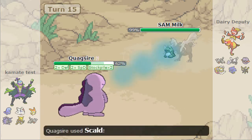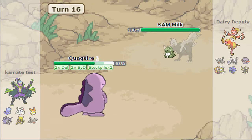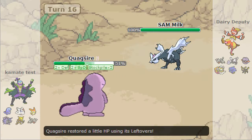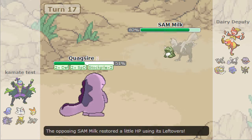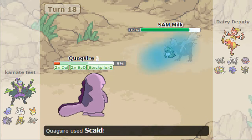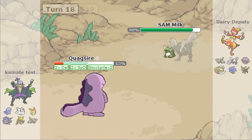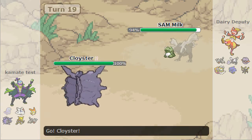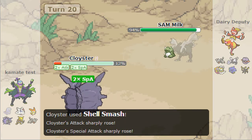I'm honestly banking for a Freeze because that's how I killed a Quagsire before. I have Earth Power for a 10% Special Defense drop chance too. I end up going for Earth Power to mix it up and I get a crit, which really works out. I kill it while still behind my sub. Then he goes into Cloyster.